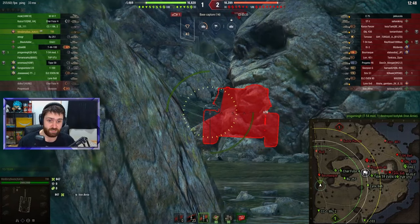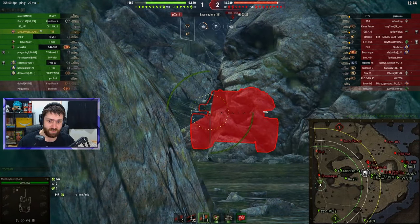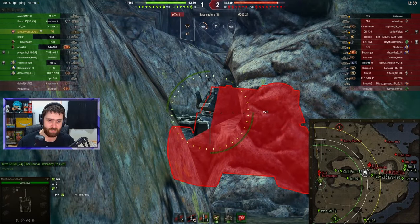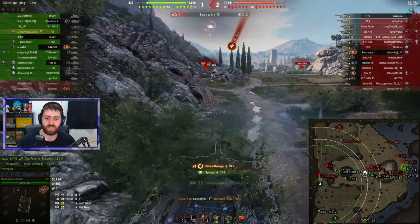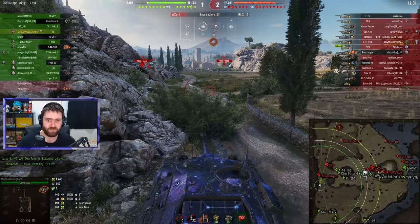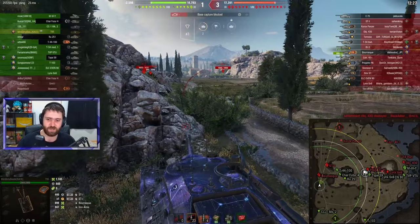Can we get an HE shell into the Borask here? This is the juicy one — please! 890 damage, which is actually a low roll; 950 is the average damage with the HE rounds. But we're not going to complain about an almost 900 damage roll.